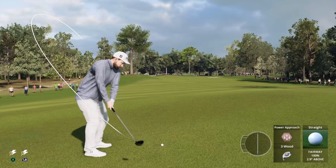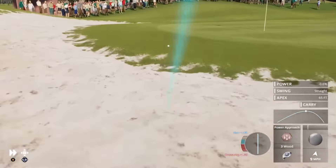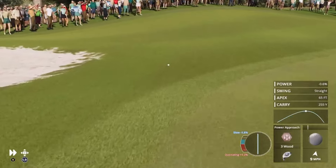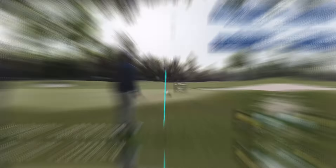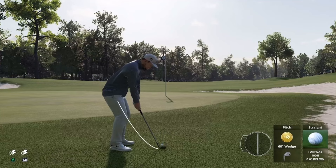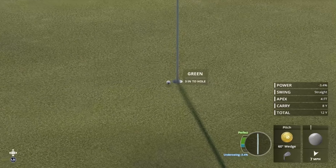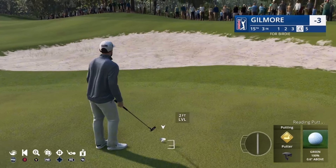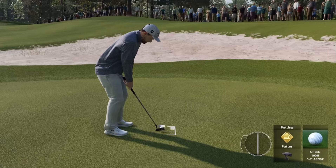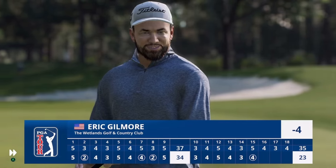Go ahead and just nuke this down there with the 3 wood. Oh no, sand — lucky bounce! We've got a lucky bounce here, and honestly this should still set me up for a birdie. I think this is a par 5. So if I don't make this... damn, that was close. We'll just go ahead and tap her in for bird. Another birdie drops me 4 under par so far for the round.